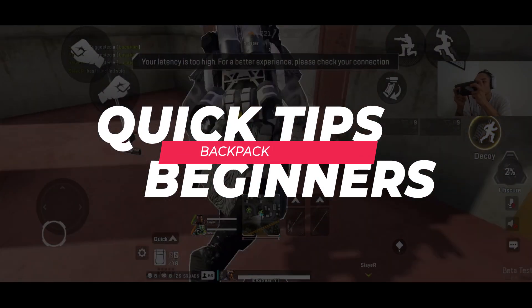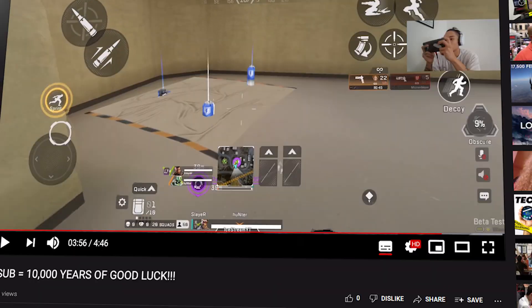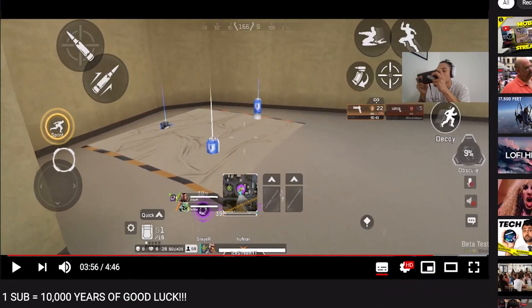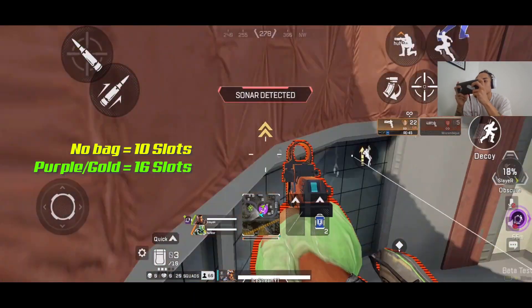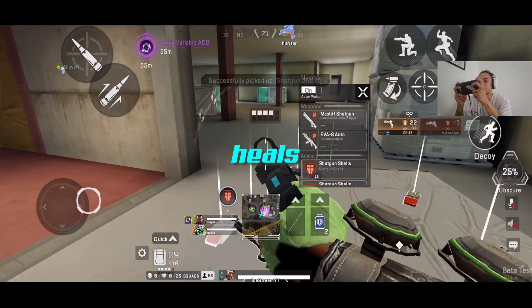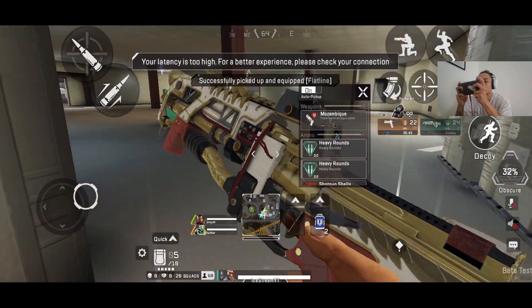Always try to find the best backpack. In Apex Legends Mobile, inventory space is very limited. You get 10 slots naturally without a backpack, and up to 16 slots when you're wearing a purple or gold backpack. Here's where things get tricky — ammo takes up slots as well as heals, and before you know it your backpack is already full. So plan ahead and only pick up what you need.